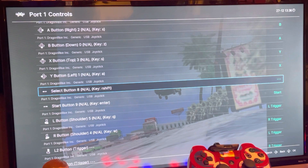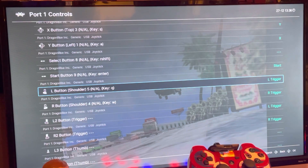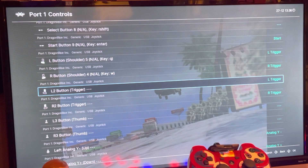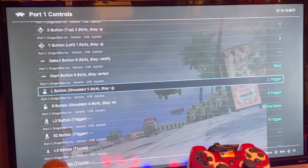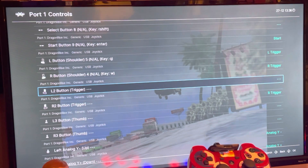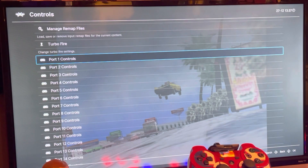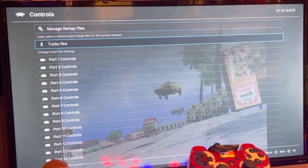What I noticed is that all Dreamcast games are just not set up properly for the left and right buttons — they always put the left trigger on L2 and R2, which don't exist. So I added L Trigger and R Trigger, as shown in our last video. We can even disable these, but they just don't exist, so it doesn't matter. We'll go back here to Manage Remap Files.